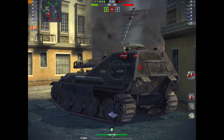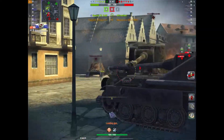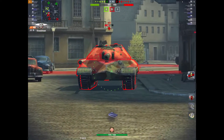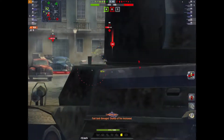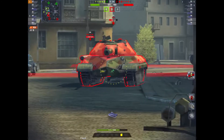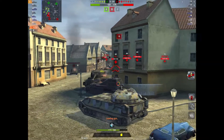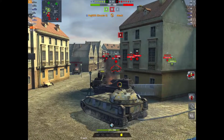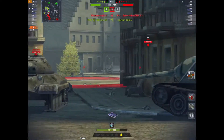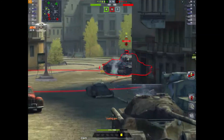I take out the SU-100 with a 277 roll - just shy of a thousand damage dealt and I've already taken a kill. There's an IS5 - he pens me but I don't pen him. Second shot gets a 329 into the bottom of the plate. Somebody else takes out the IS, so we're looking not bad - four against four. Then there's an IS6.